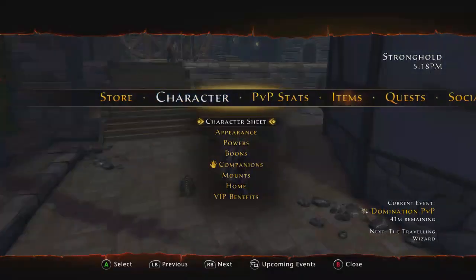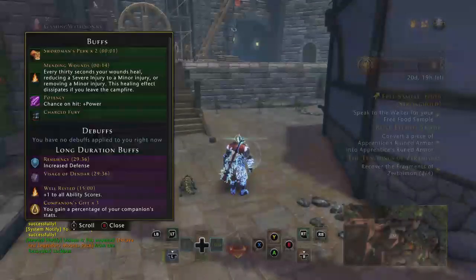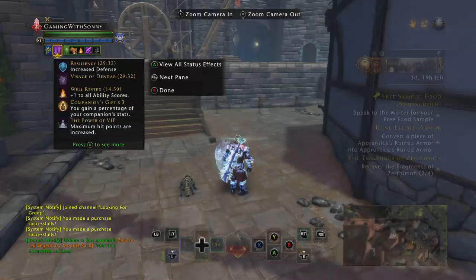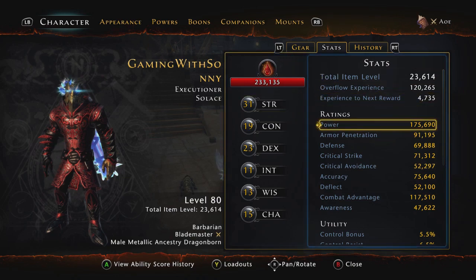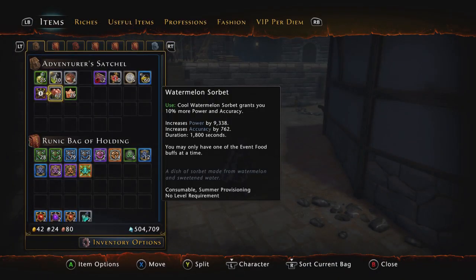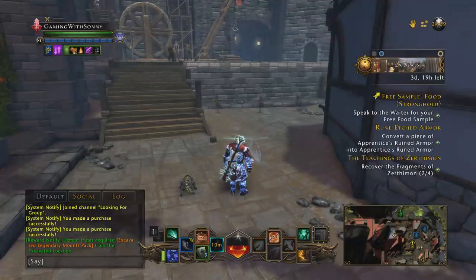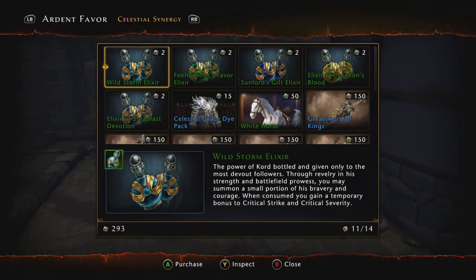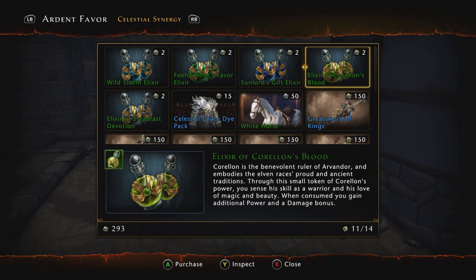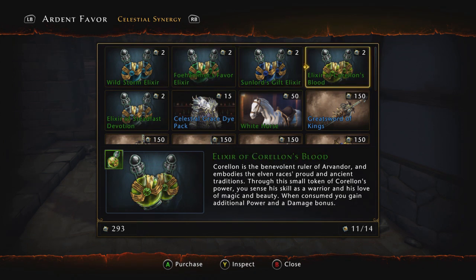So my base power right now is at 175k - I must have had one of my potions on already. So I do apologize for that. Now, the first one is the Elixir - you can get this in the Vault of Piety. Some people go with the Storm Elixir for Critical Strike and Critical Severity, but my Crit Strike is at cap and my Critical Severity is pretty much at the point of diminishing returns. So the best case scenario would be an increase in my power and my damage bonus.